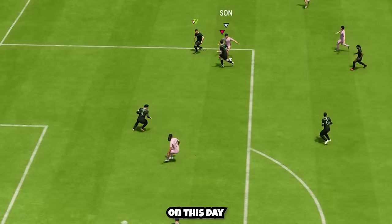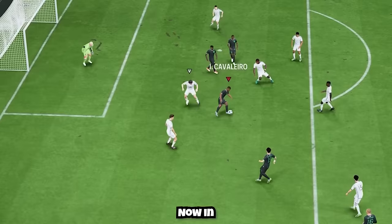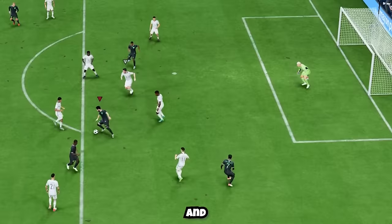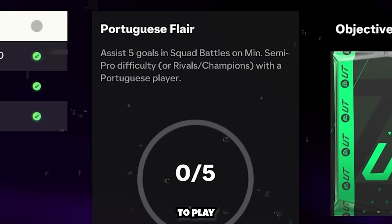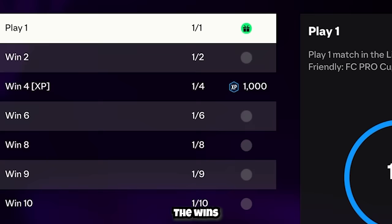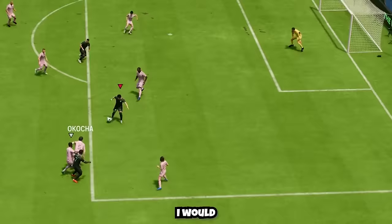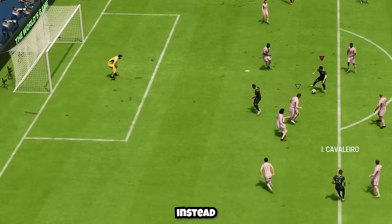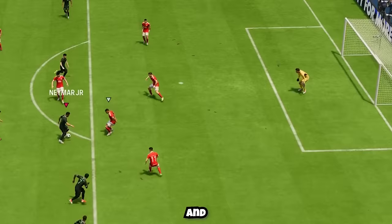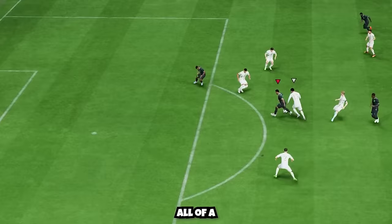The skill-based matchmaking in the friendlies mode matched us against Division Rivals-level opponents, so going for Portuguese assists was tough — we lost the first game. In the second I had more success and won. But I noticed the Portuguese assists weren't counting because I needed to play in Rivals or Champions mode. The wins were counting but I benched the Pro-Life player to add Neymar back. Unintentionally I learned the biggest lesson: with four attackers instead of three attackers and three midfielders, we could score a lot more goals.